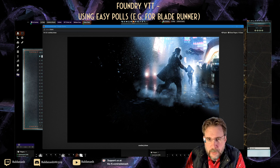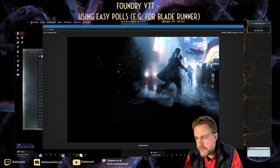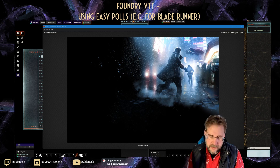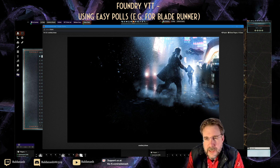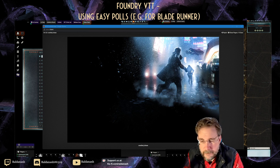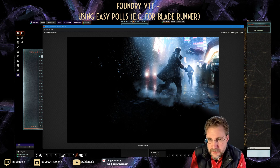I wanted to work out how to do chases on the Blade Runner system. One of the problems is that people make their choices for maneuvers without the other person seeing, and that's something you can't very easily do yet. You could possibly do it with the card functionality, but I haven't fully understood that in Foundry — I find it very confusing, and it's hard to test by yourself.